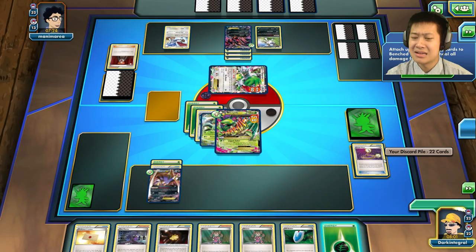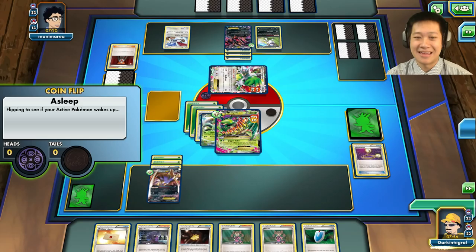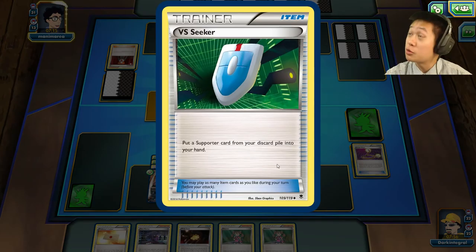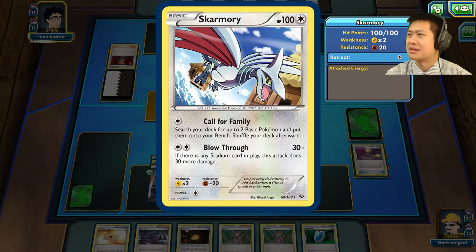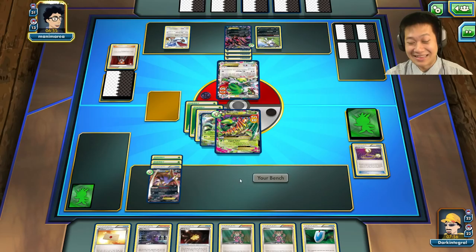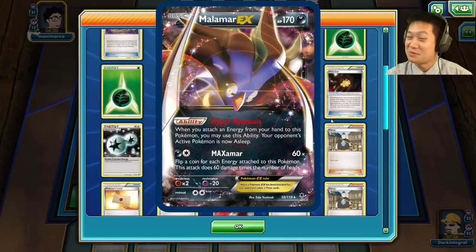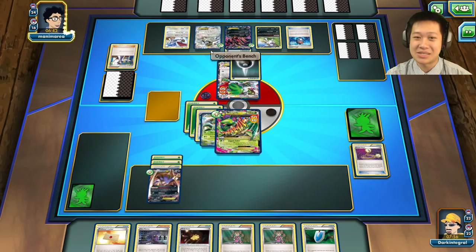I'll do Jagged Saber, put an energy on Malamar, and go to sleep again. If it wakes up he can retreat it. I've got this — I should have Lysandred to Skarmory or something. I don't know what I was thinking. Malamar down there is blaming me for being too cocky, but let's see what he's got.